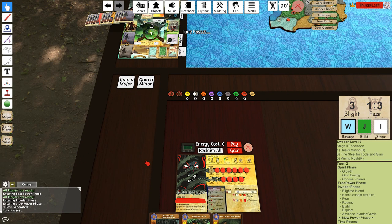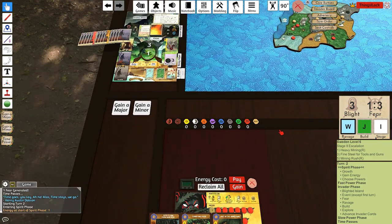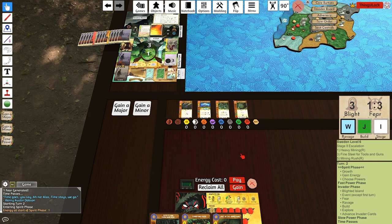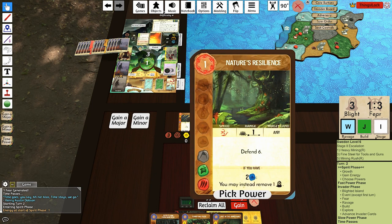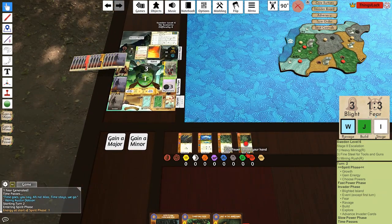Actually, we don't want to do that — we want to go this way and leave the explorer, because otherwise we're forced to make a sacred site. We can only add our presence to the jungles or to lands with beasts, and right now we're very restricted in that regard. Let's gain a minor — ooh, Nature's Resilience! Perfect card for us right there. We'll take Nature's Resilience.